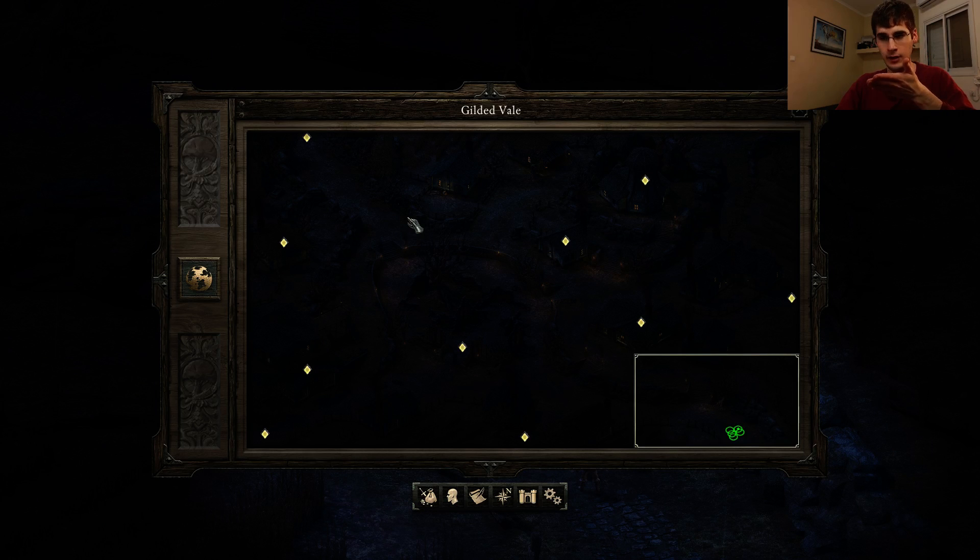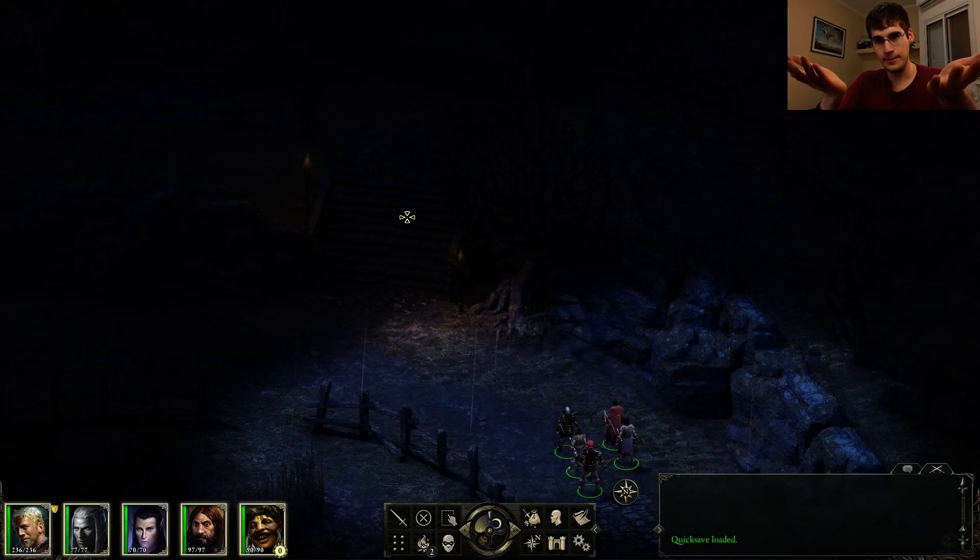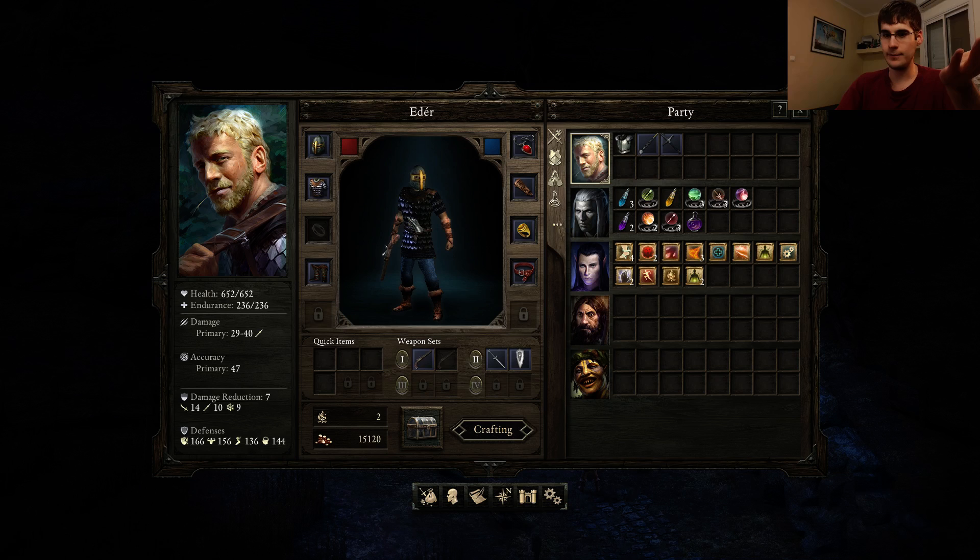Note that I am in Gilded Vale, which is where you get that character. And if I load the game now — that's all it takes — you save the game at the place where you got the character, you load the game, and guess what happens? The passive abilities, or some of them at least, get reapplied. And now we're at 166. And I can keep doing this.